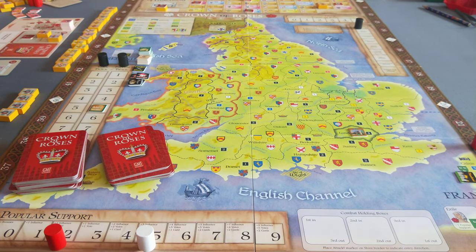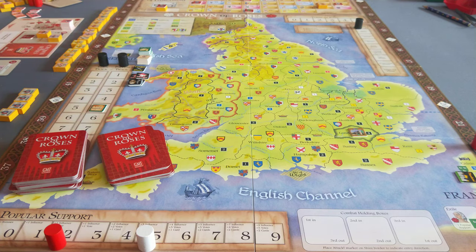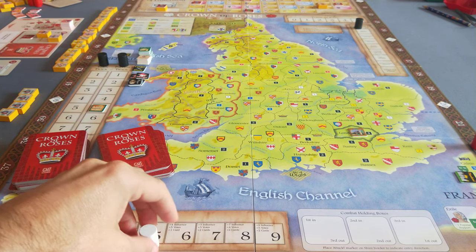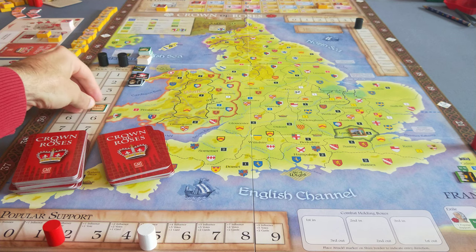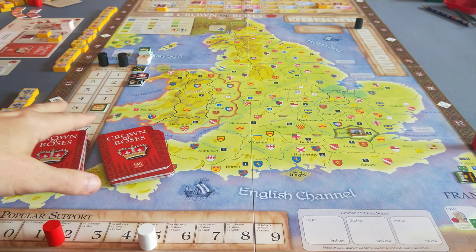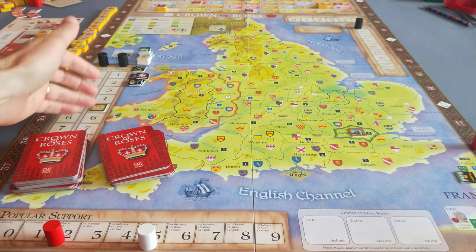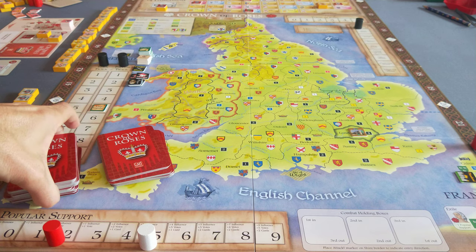There's an indication of popular support down here, and that confers additional benefits — more influence, more votes, more card draws during the turn. This is colour-coded for York and Lancaster. This is set up for a two-player game. We have a turn track. Every turn there'll be a number of impulses equal to the lowest hand count among the players — it might be five if they're just drawing the bare minimum of five, or six or seven if they're drawing bonus cards.